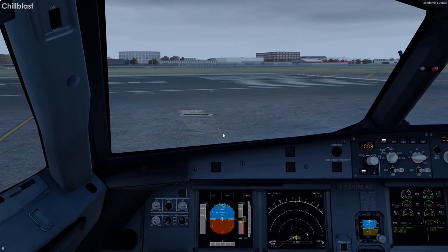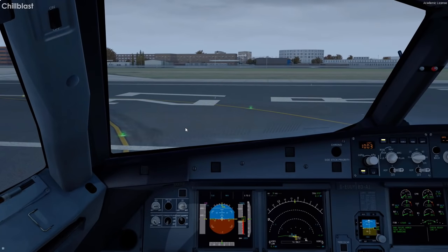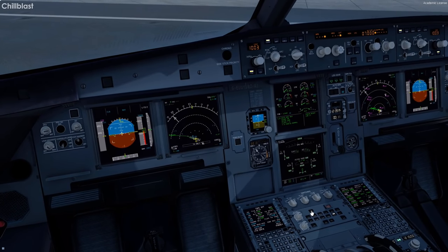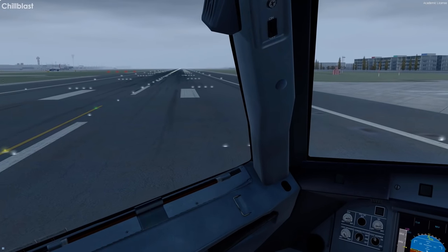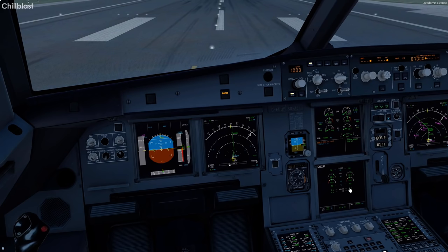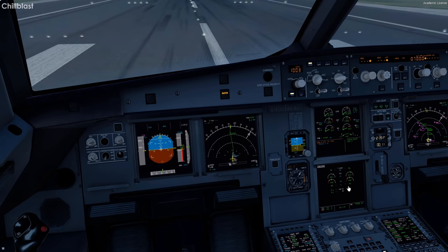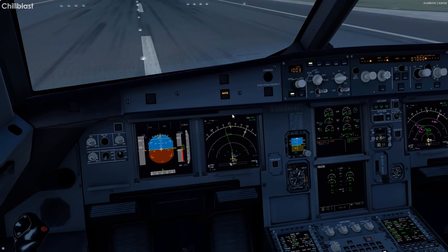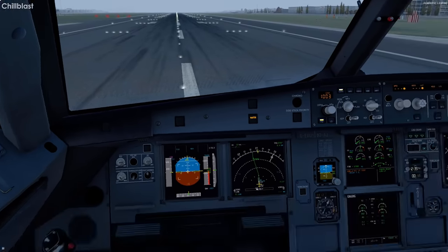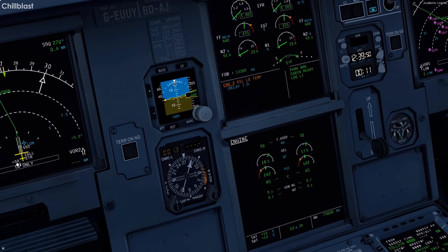Making our way onto the runway. Lights are up and running, flaps 1 set, take-off config normal. Oh — engine 2 oil temp is low. Right, for IAE engines we have to sit and wait for it to heat up. It's at 45 degrees now. I think it needs to reach 50 or 55 degrees Celsius. We'll wait with parking brake set until the warning goes away — then we zoom out of here.